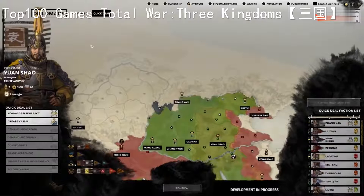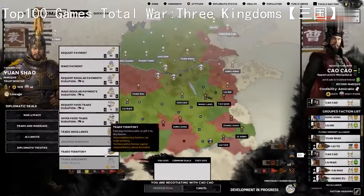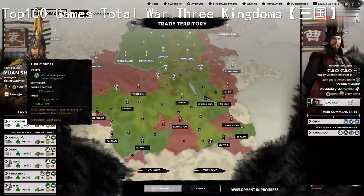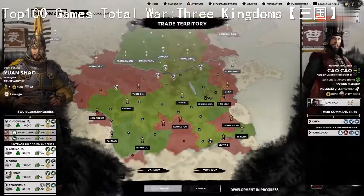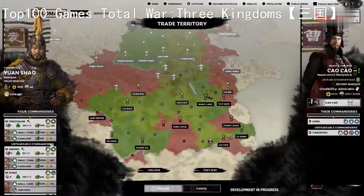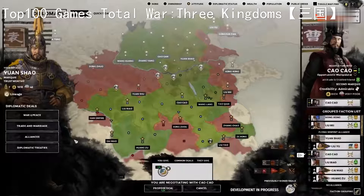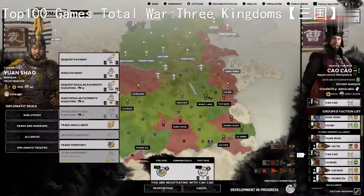Another classic diplomacy feature also makes its return in Three Kingdoms - region trading. Alongside food, money, ancillaries and numerous other diplomatic treaties, territory can now be used as a bargaining tool in diplomacy, and it's about the most valuable commodity going. It's a useful way of garnering major value to strike big deals, especially later in the campaign where you may have a surfeit of territory. If we approach Cao Cao and click the trade territory option, all our owned regions are shown, listed by commandery with their constituent regions detailed below. You can only trade away regions which are adjacent to the territory of the warlord you're dealing with.